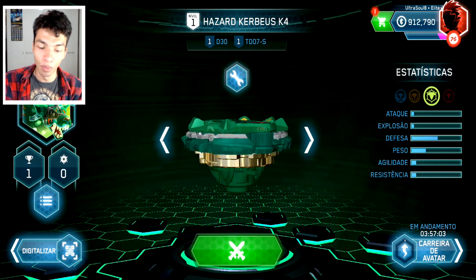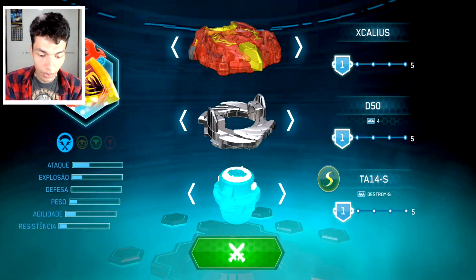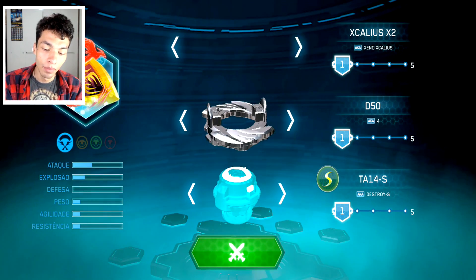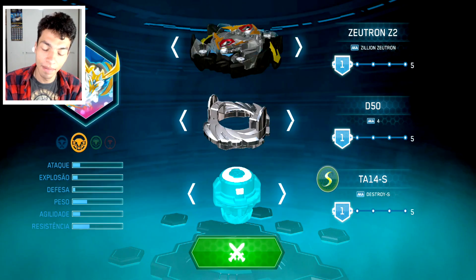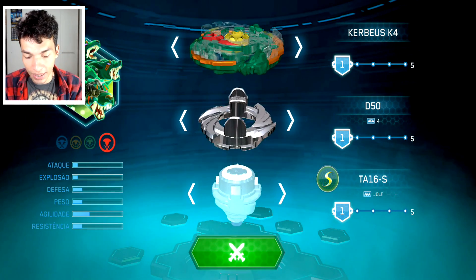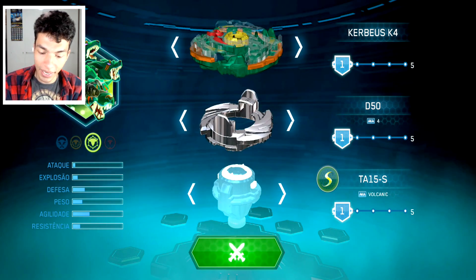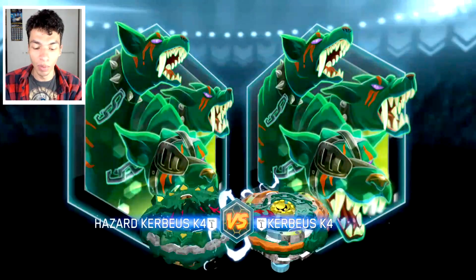Let's do another one. This time I want to make my custom opponent. I want to fight — where is that Kerbills? Just a moment, guys. There — Kerbills K4. Now I need a Link Shock tip. Let's see — Jolt, Volcanic, yeah, why not? Let's battle — the blue one. This time, we really need more Link Shock arenas.